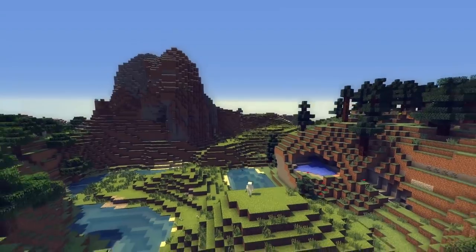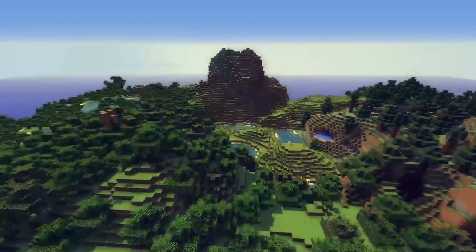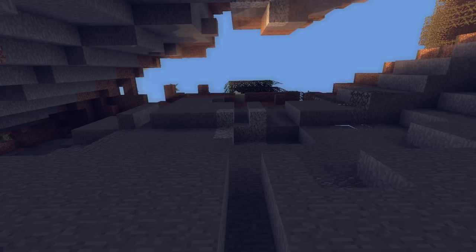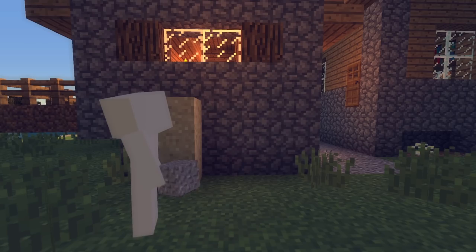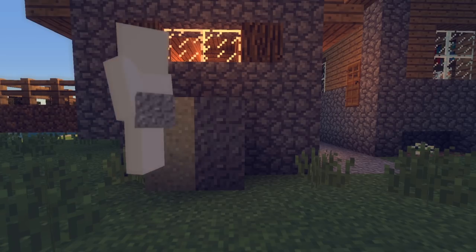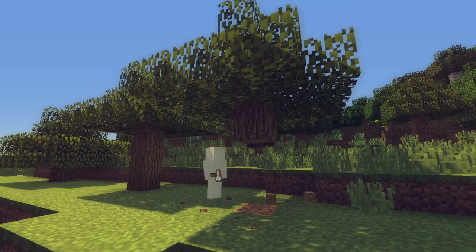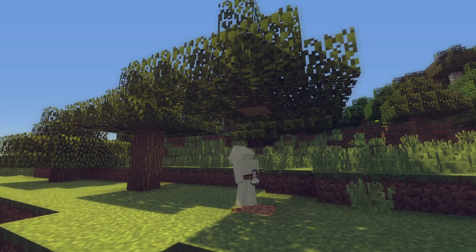Minecraft is undeniably an extremely popular game, but how similar is the Minecraft world to our own? First off, let's talk gravity. To put it very simply, it's the force that makes objects fall to the ground. Some of the blocks in Minecraft obey gravity, like sand and gravel, but the rest seem to just ignore it. For example, we have this tree right here — if you chop the bottom, the top of the tree will just stay there, floating in air. That's a pretty fundamental difference right off the bat.